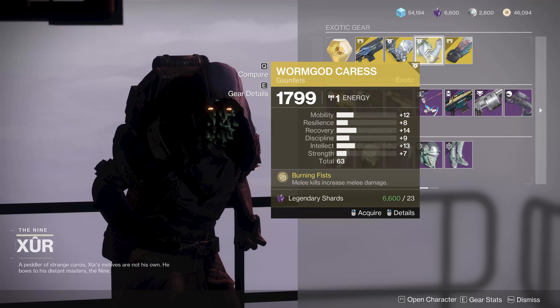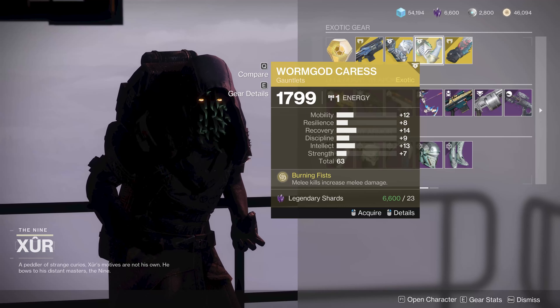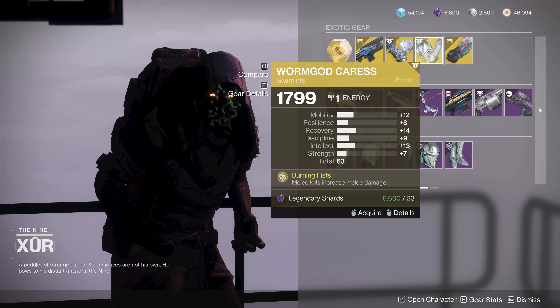For the titans, you've got Wormgod Caress. It's a 63, pretty overall meh stat roll because it's melee and it's a titan. You want resilience and strength to be better, and they're not, but if you don't have it, you can at least see how it works if you've got plenty of shards.